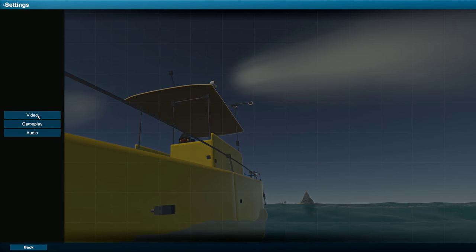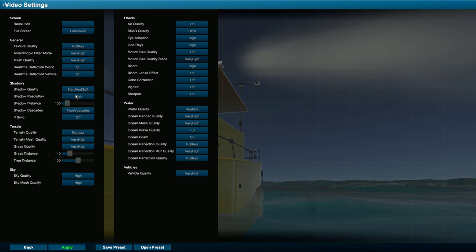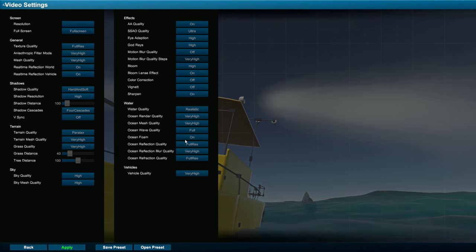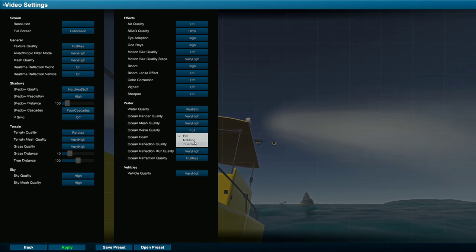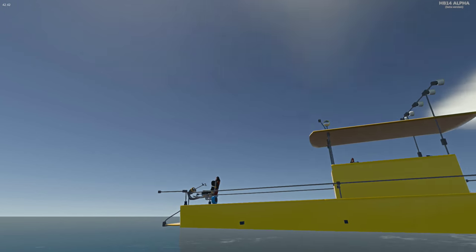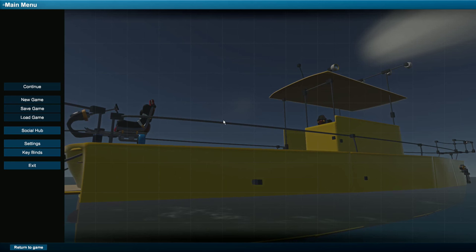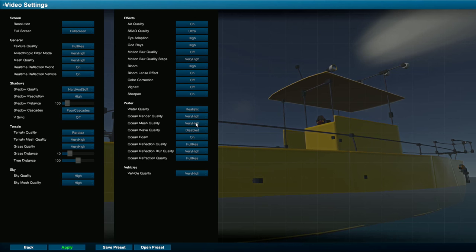We've updated the user interface — now we've got video settings, gameplay, and audio settings with very in-depth video settings, so you can adjust based on the performance of your PC. But let's say you want to race some boats or watercraft and you don't want the waves — no problem. You can come in here, turn off the waves, hit apply, and boom — that easy. Now we have smooth water, no waves to worry about. You can really shape the environment the way you want it, but I'm going to turn the waves back on because I love them.